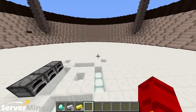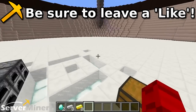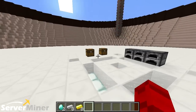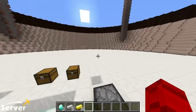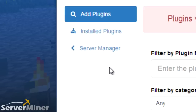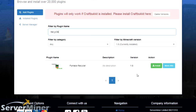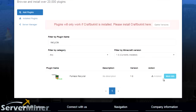Anyway, I hope you guys enjoyed. If you did, please be sure to leave a like, comment, and subscribe. To install this plugin, all you have to do is head over to serverminer.com under the ServerMiner Control Panel. Go to the left-hand side for Files, click Files, go to the Bucket Plugins tab, type in the name of the plugin which is Furnace Recycler, click the first option, click Install, restart your server, and you should be good to go.